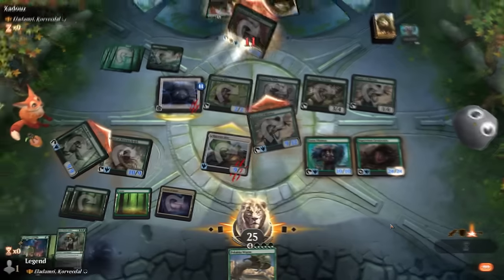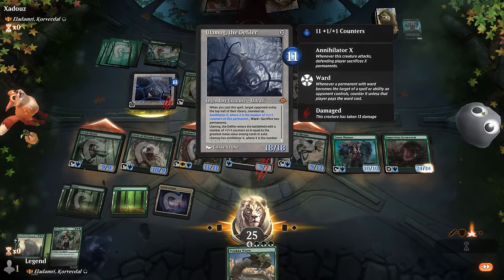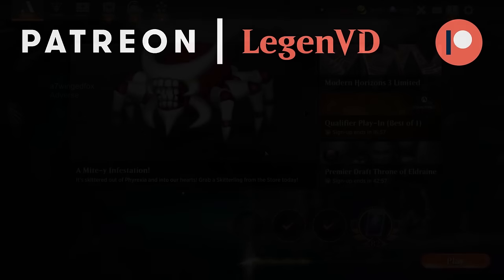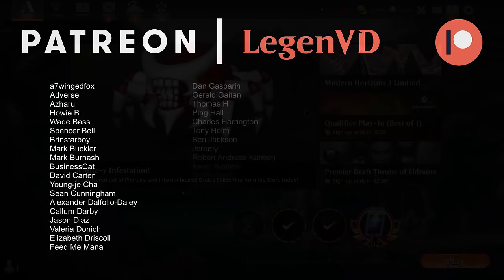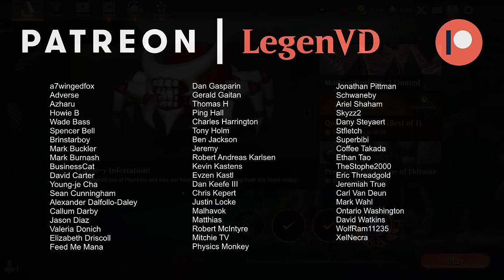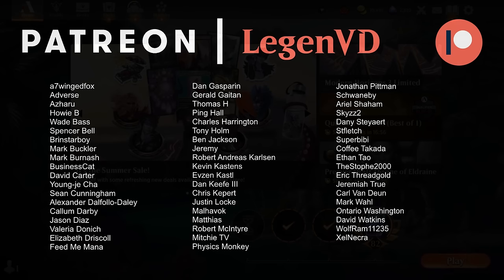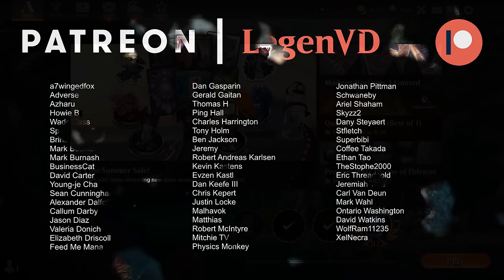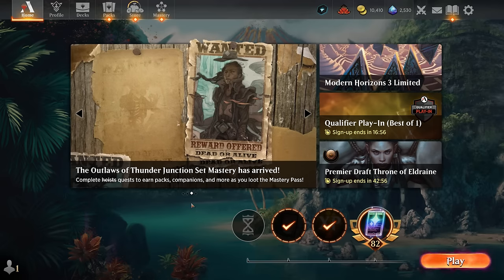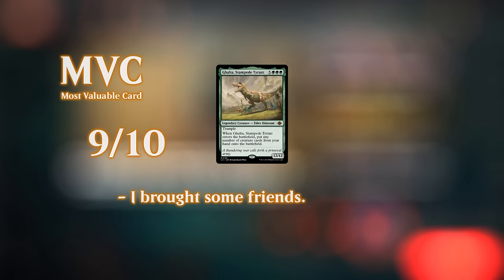The Eladamri mirror is certainly exciting — seeing other curve-toppers including Eldrazi, which are great if you can cast them but less effective cheated in since you lose the cast trigger. That's why Eldrazi aren't in this list. All in all, this deck seems incredibly strong and may have flown under the radar with Nadu and Tamio making bigger splashes. The mono-green deck is very straightforward and budget-friendly since the mana base is mostly basic lands, while still letting you play with fun curve-toppers in green and a powerful commander that can cheat them into play. That'll do it for today — thanks for watching, hope you enjoyed, and as always, have a nice day.